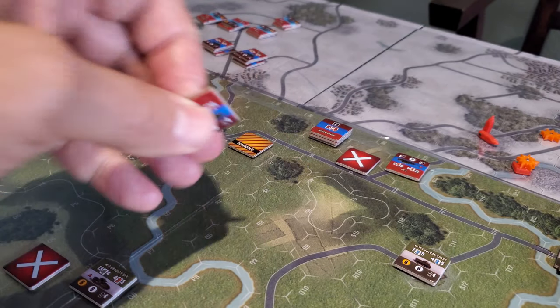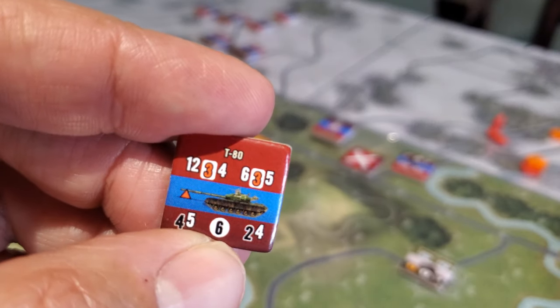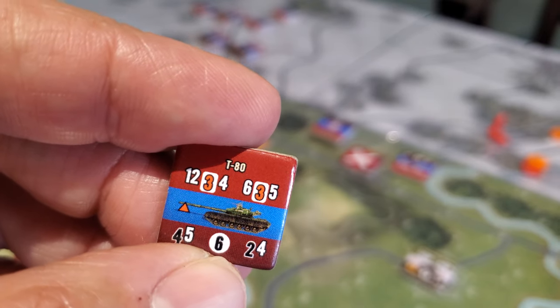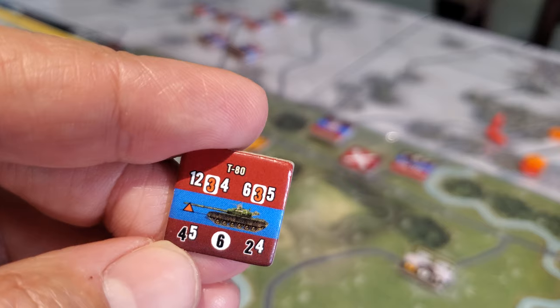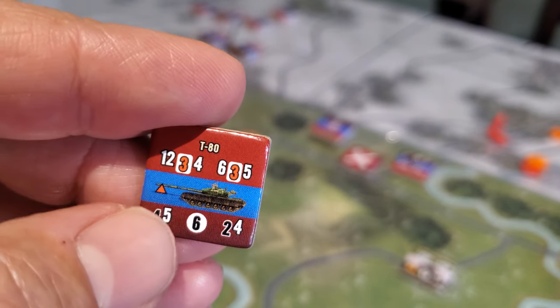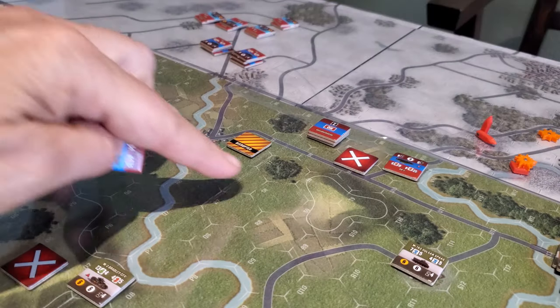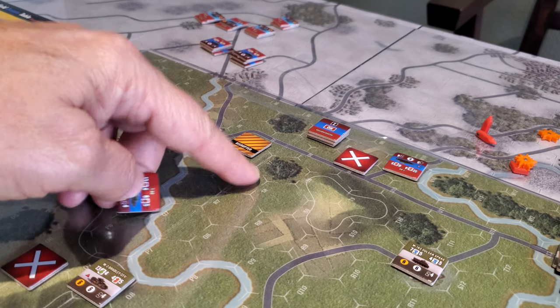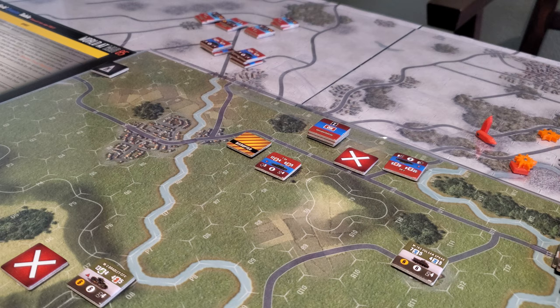But our chap over here gets to save, and he's saving with 4 fives — so he is going to roll 4 dice needing 5 or better. But wait — he's got reactive armor because he's defending against ATGMs, so he actually needs to roll 4 fours, which is pretty good. And he's actually going to get an extra die because he moved through the woods, so he's going to roll 5 dice needing 4 or better.